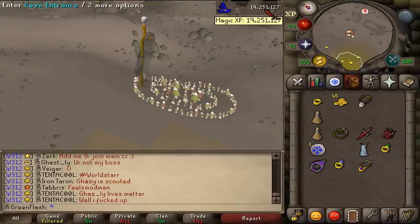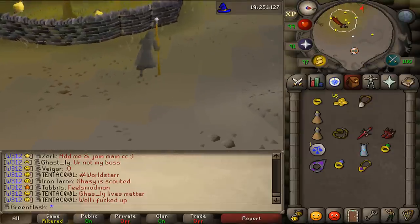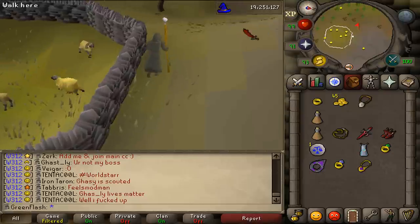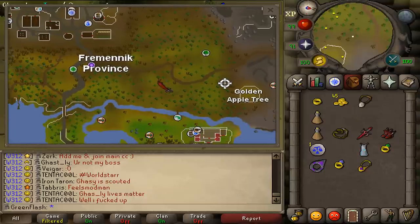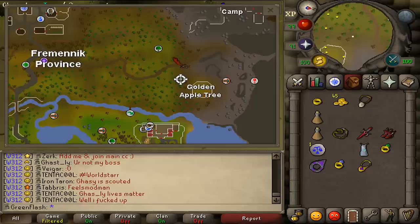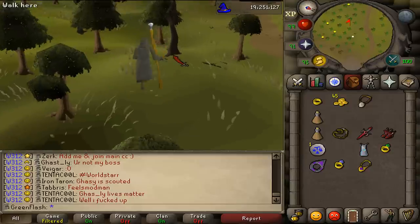Let's go to the entrance of the Slayer Cave. Turn our camera west and walk or run west. We will need to start looking for a ghost. This ghost is not marked on the minimap as a yellow dot — he is not even visible on the minimap. He has a wander range from the entrance of Relekka to the Golden Apple Tree and the Swamp Tree, somewhere near the dirt path going to the Slayer Cave, north or south of it. Don't look at the minimap; just look at your screen.